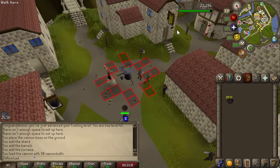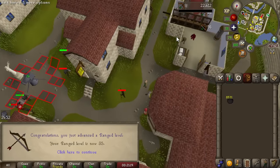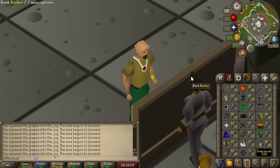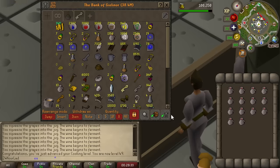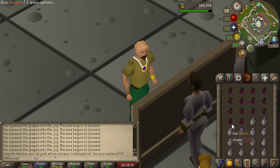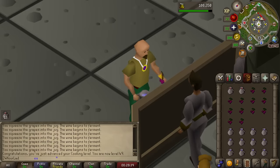There's a nice big XP drop coming in — 30k bringing us to 49 cooking, just ripping through these early levels. We're going to maybe go to 50 for now but honestly might even go further than that.